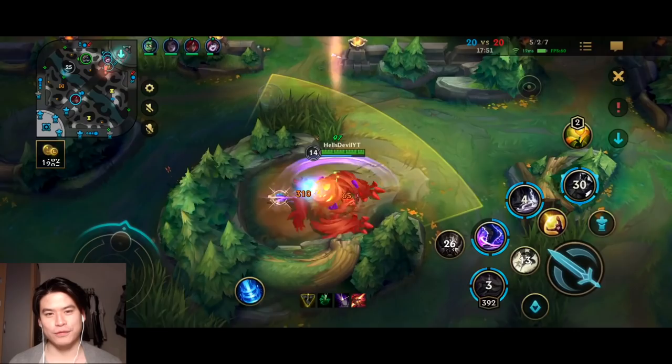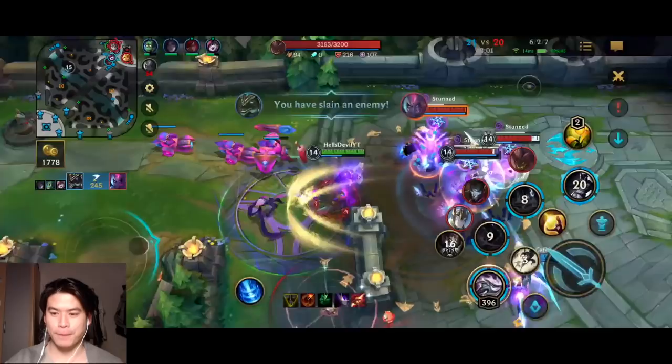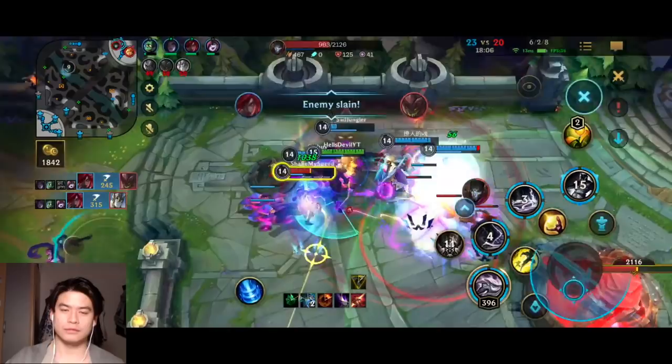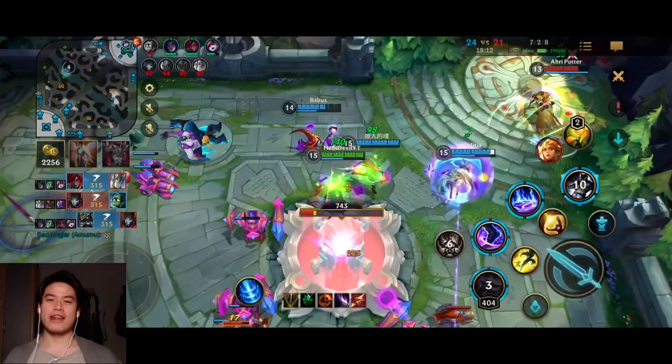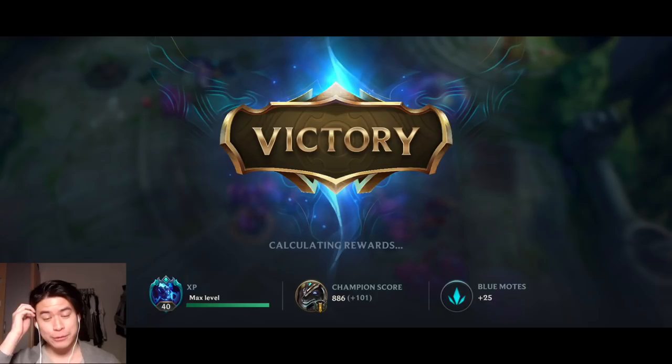Here we've got three turrets. At this point it's already three turrets down, we have Baron too. The game was 2 to 11 — we were losing hard and the team kind of gave up. But of course they don't know the power of Nasus — you can always come back with Nasus. And here we finish it off. That's basically Nasus — he's great at getting a comeback usually just because of his scaling potential. If farmed well, he's going to be absolutely insane in the mid game.